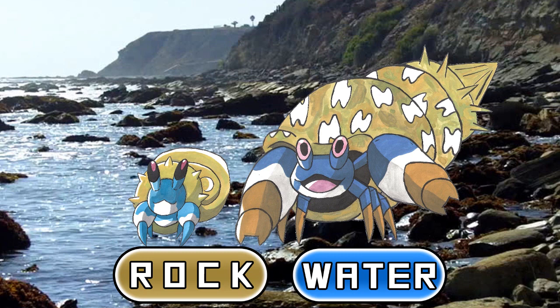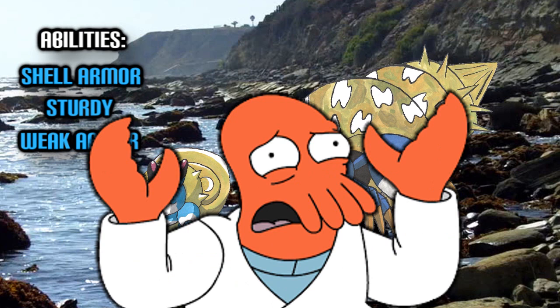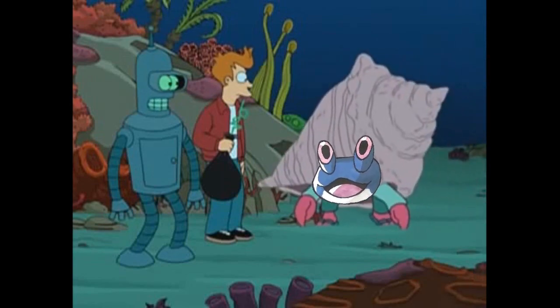You wouldn't even have to change their abilities — Shell Armor, Sturdy, and Weak Armor still go right along with the design and concept, so it's simply a slight change to the look and typing to better suit them living in such a tropical region. And if Dr. Zoidberg can suddenly find a shell to call home in the middle of the ocean, I think a Crustle would be just fine.